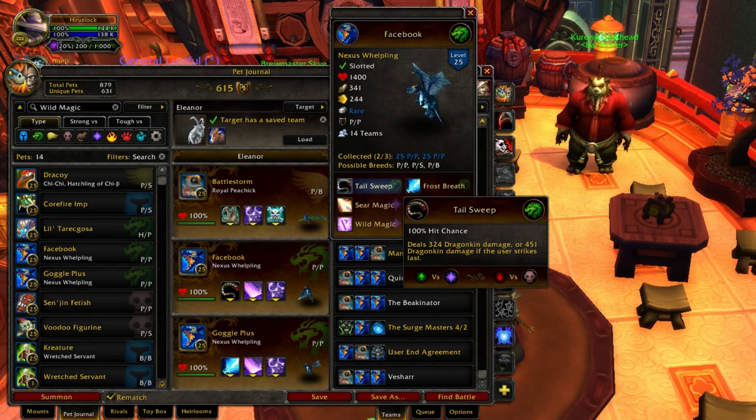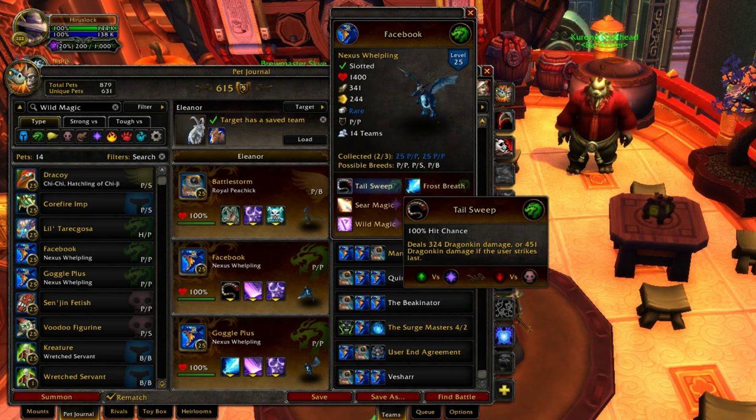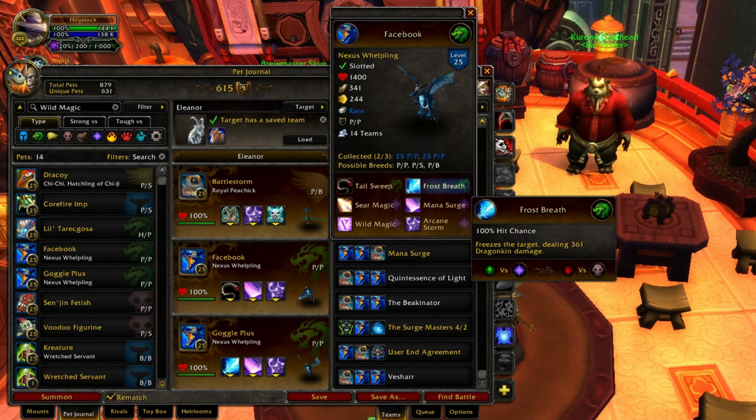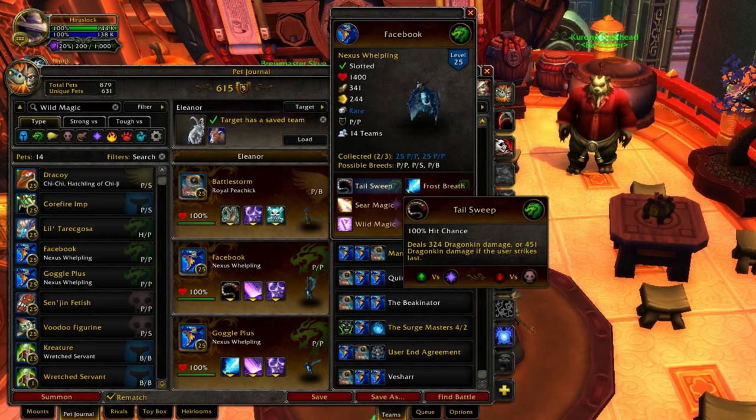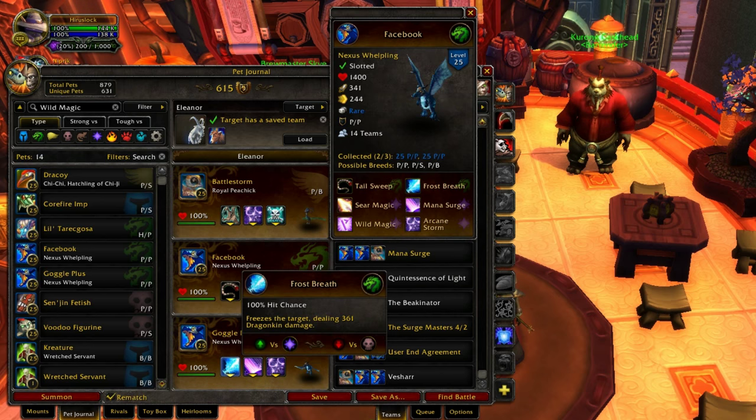Mana Surge just hits too damn hard to not take. As far as basic attacks, both are good. I usually take Tail Sweep because if you're slower than your opponent, you do 450 damage instead of 325 — so about 125 extra damage. And Nexus Welplings is pretty damn slow at 244 speed, so being slower than your opponent is going to happen a lot of the time and you'll be hitting for 125 extra damage. Tail Sweep all the way. But Frost Breath is also a decent basic attack — it does a little bit more than a low-end Tail Sweep, at 361 damage. It looks cool too; Frost Breath is actually one of the coolest-looking pet battle abilities. So if you want a cool-looking spell, Frost Breath is the way to go; otherwise, Tail Sweep for more damage. Both are viable.